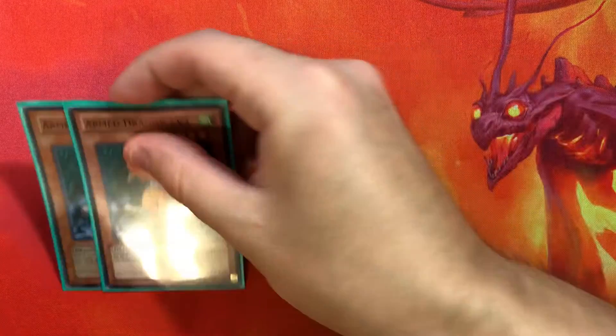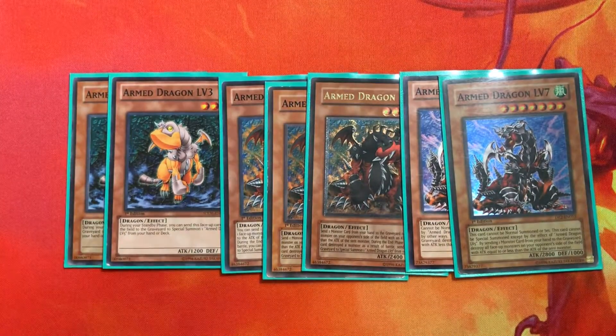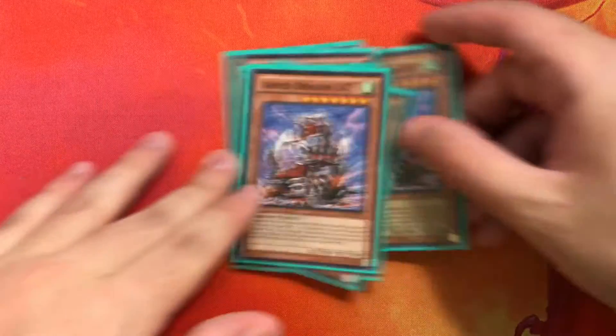Starting off with the profile, we have two Level 3, three Level 5, and two Level 7. You only play two Level 3 because it's super tutorable and searchable, and you never want to normal summon it or set it because it activates in standby. You kind of want to tutor it during your opponent's battle phase or end phase with one of your tutors, then trigger it in standby to get Level 5, which is the main beater. Level 7 is more of a win-more card — once you get it out it's pretty much game over, plus it's cheatable by Level Up.